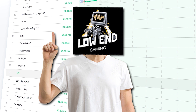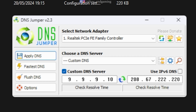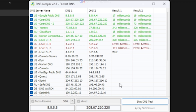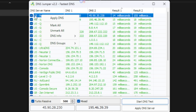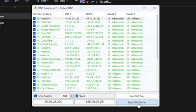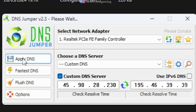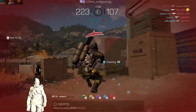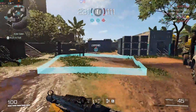I have an easier way for you. Download the DNS jumper software from the description below. Click on fastest DNS and start DNS test. Select the fastest server and click on apply — this will automatically apply the fastest DNS server. Click on flush DNS and this will automatically clear the DNS cache. Hope this helps. And we are finally done with all the steps. Hope this video helped you. If you want to fix lag in Valorant click here, and if you want a lag fix in Fortnite click here.